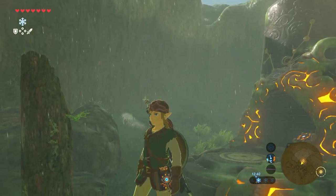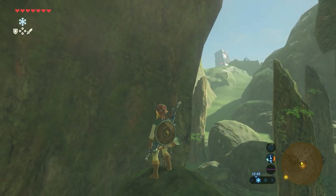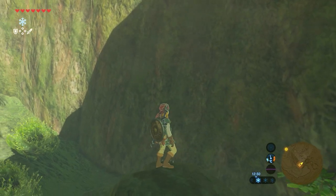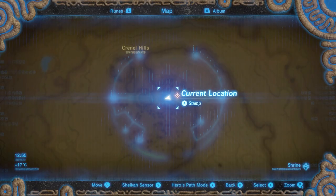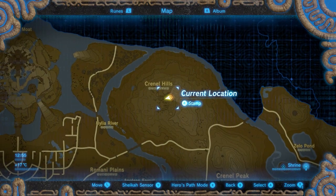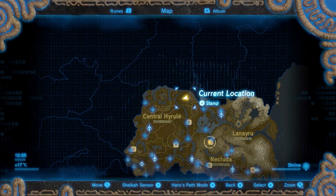Hello there and welcome back to a new Shrine Guide video here on the Proximus Gaming YouTube channel. My name is Michael and in this video we cover the Namika-Os Shrine, also known as a Modest Test of Strength. This shrine is located in the Lanayru region on top of Crinal Hills inside of a large tree trunk, east of Hyrule Castle.